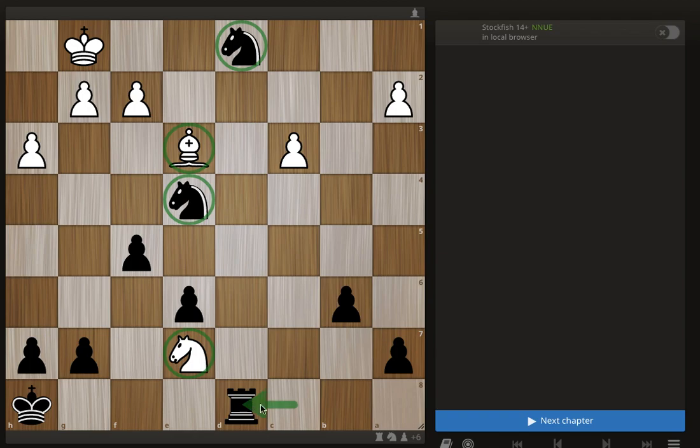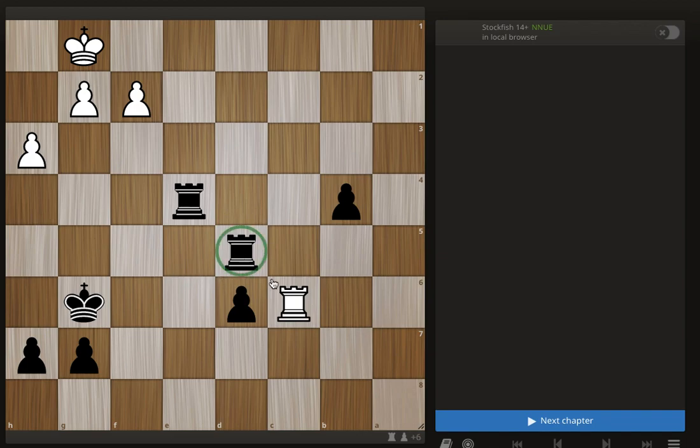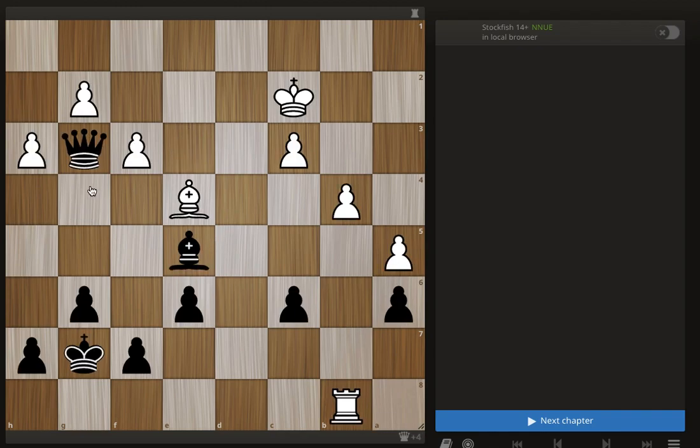Here we have just one rook left over, so I'm going to say this is black ahead by five points. I'll circle all the pieces I'm not going to count. The pieces left to count are the queen, worth nine, and the knight, worth three. And if you count the next move, he's going to lose a rook, so he's going to be up 17. This first position: black by five. This one: black by 11. And this one: black by four — the bishops cancel, it's a queen versus a rook.